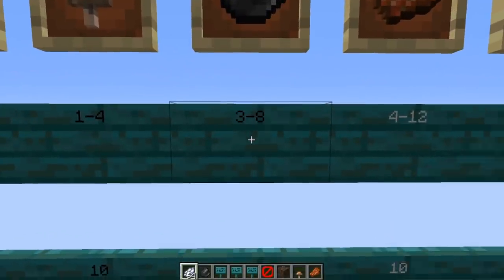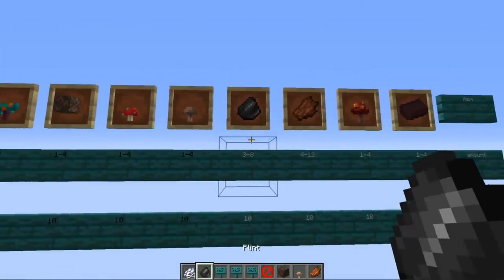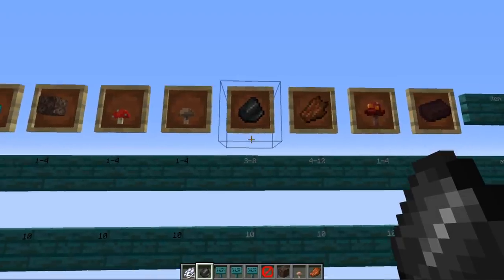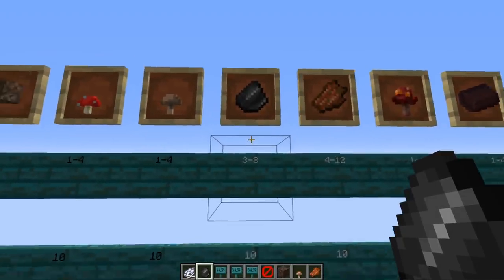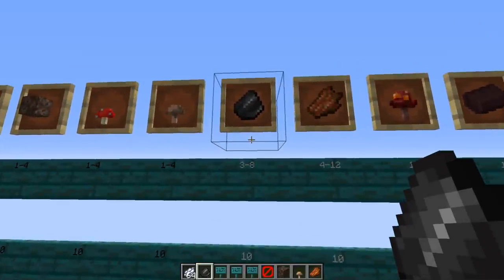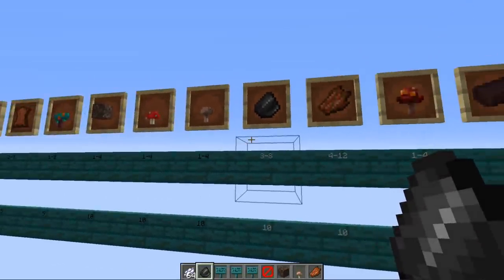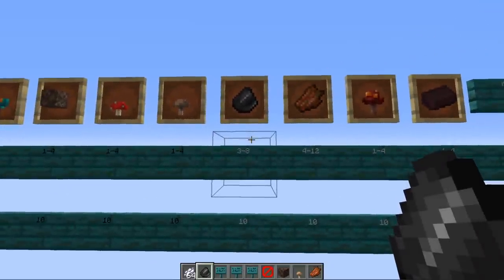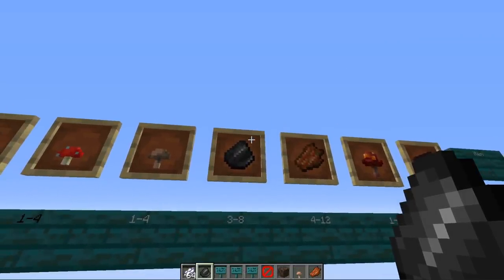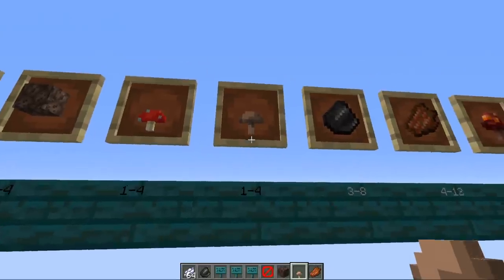Next is flint, in quantities of 3 to 8 with a weight of 10. Prior to this update, flint was a non-renewable resource — limited in your world unless you used sand generators. Flint is mostly used to make flint and steel or arrows, and it's also used to craft a fletching table, which currently only villagers can use. Trading with piglins doesn't require player interaction at all.